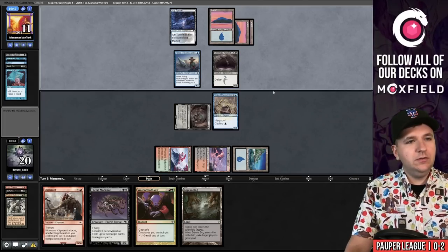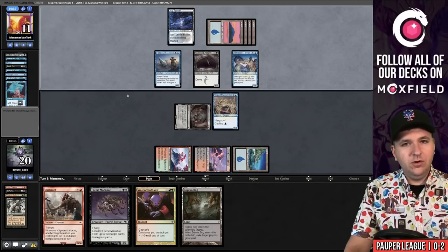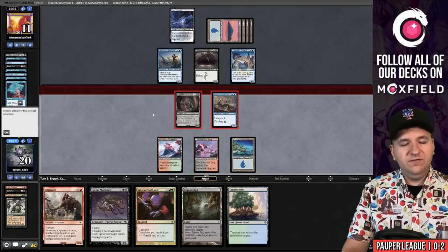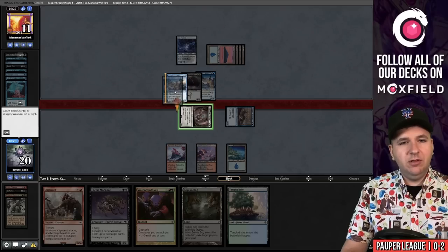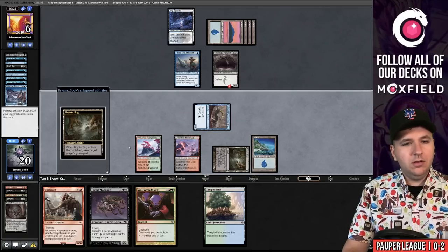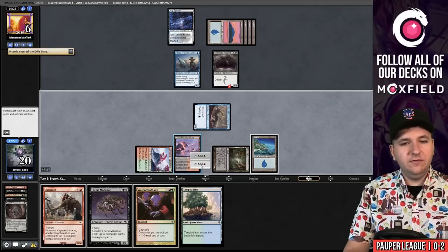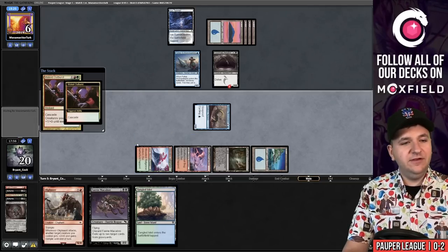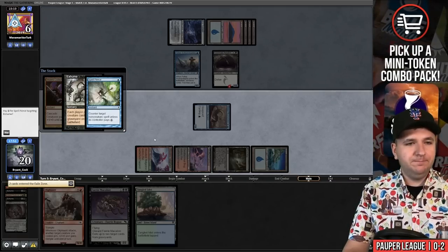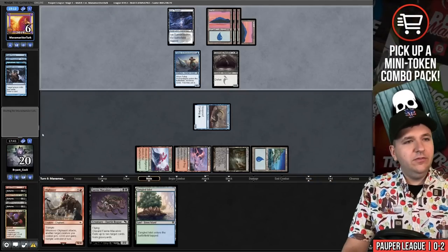They Mental Note — Dispel and Snuff Out. Another Mental Note. Terror for one mana. Let's go to combat, swing swing. We'll change the blocking order and they'll take five, going down to six. Play a Bajookabog, exile their graveyard, and I think I want to try my luck with another Outburst. They have to have exactly Spell Pierce here. Cast Exhume — and it looks like they do have it. Unfortunate. We have to pass. They scour themselves — again. Another Gurmag Angler — womp womp.